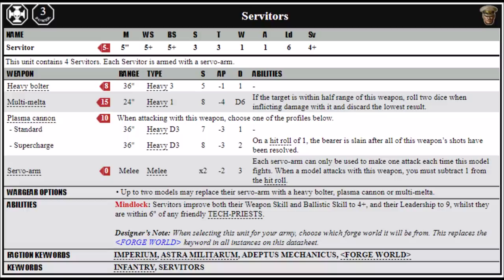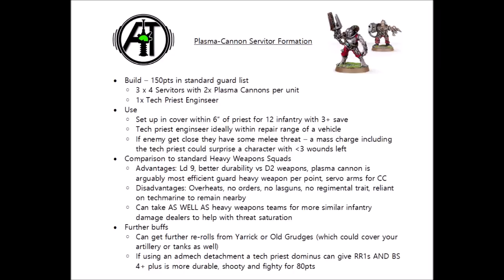That ballistic skill 5+ is somewhat underwhelming, meaning that to make them anywhere near efficient, you do need a Tech Priest Enginseer in your army within 6 inches of them. This will improve their leadership to 9 so they won't be running away — unlike heavy weapon teams who very well might — but more importantly increase their weapon skill and ballistic skill to 4+. So for an interesting sort of alternative heavy weapon team with Plasma Cannons, you could take a small formation: 3 squads of Servitors with 2 Plasma Cannons each, and 1 Tech Priest Enginseer for 30 points to make them shoot efficiently. You can't really justify the investment in a whole Tech Priest just to babysit 1 unit of Plasma Cannons.